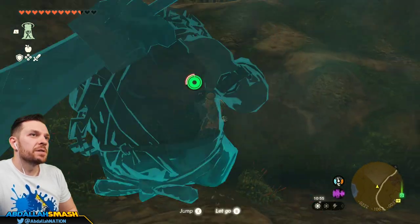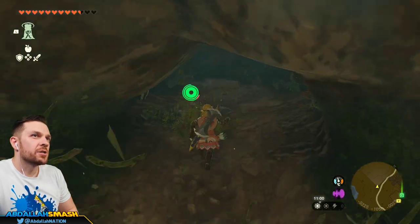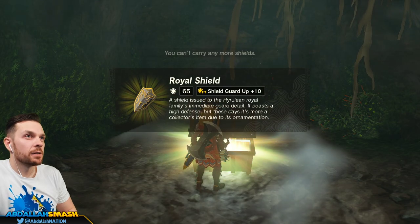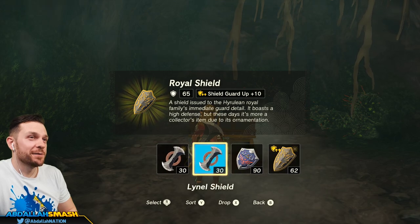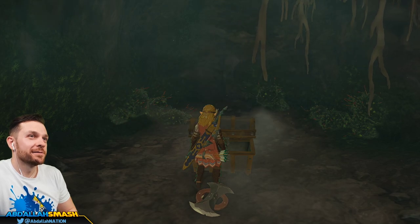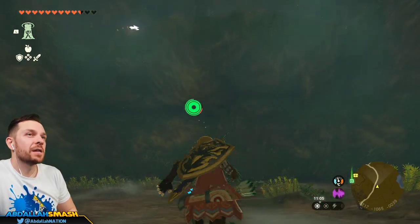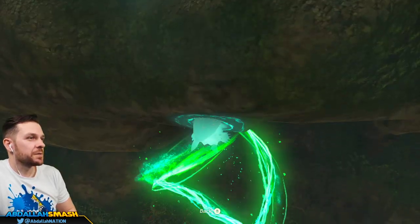Inside this cave, I'm sure there's going to be a bubble gem somewhere. So we got to look around. This could be it — it's a royal shield, shield guard up, I'll take that. We're close but we're not there yet. Oh, there's a cave entrance there, so let's go ahead and send through here and see what's going on.